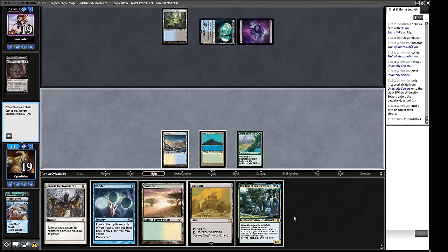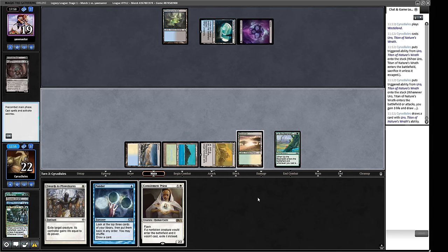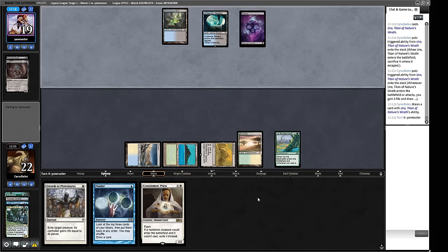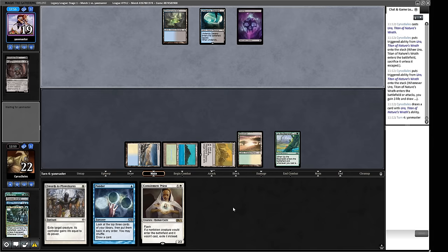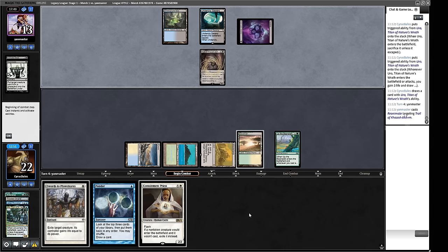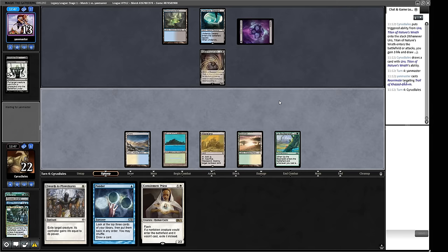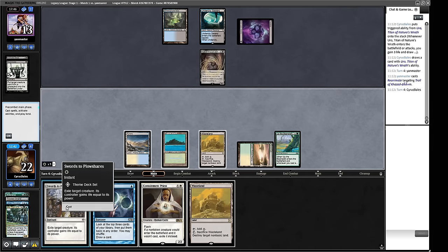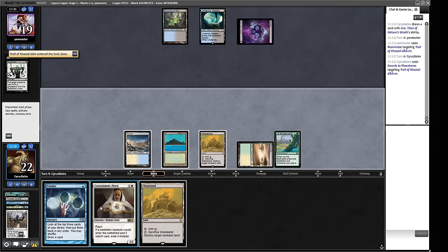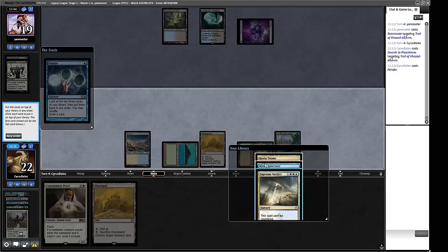We want to Uro and then Ponder, or Uro holding up Plow Under, or Uro Wasteland. I think I'd like to Uro and Ponder, but actually we get to Uro hold up Plow. We've got Plow if they play a creature. Next turn we can start playing Containment Priests. Do we want to Plow around Daze when our opponent only has two cards in hand? I believe we do, so we play the Plow on our turn rather than our opponent's. We go for the Plow first, see if we get to clear this guy — we do. Now we cast Ponder.